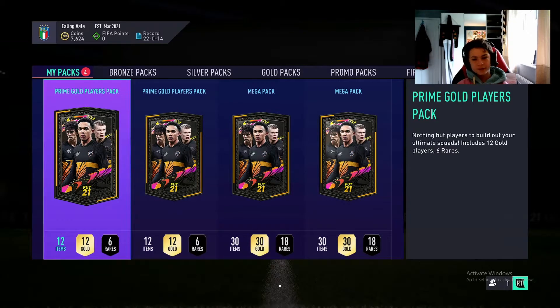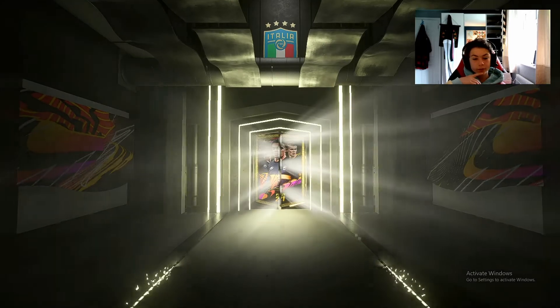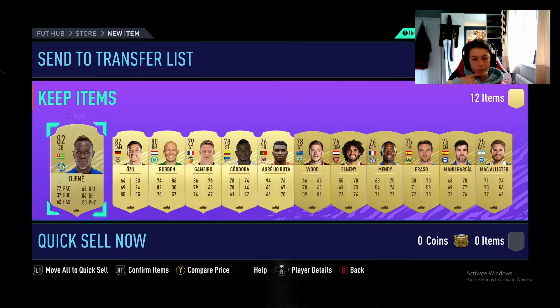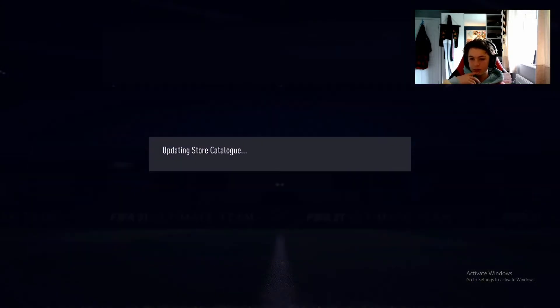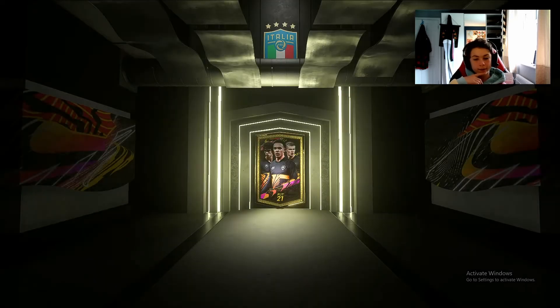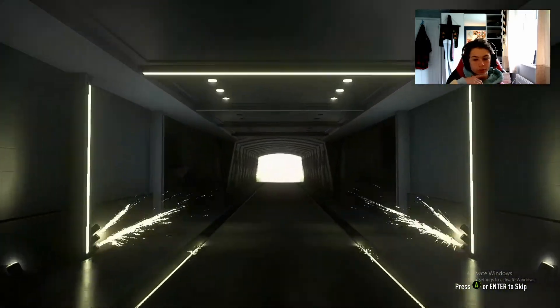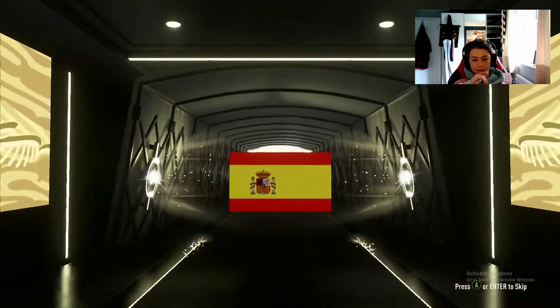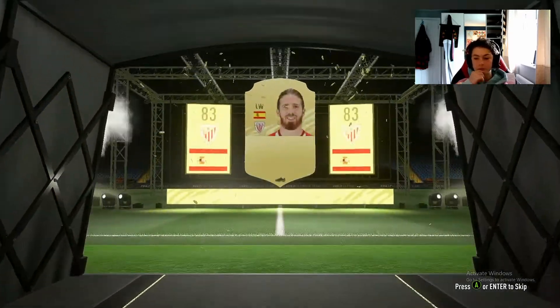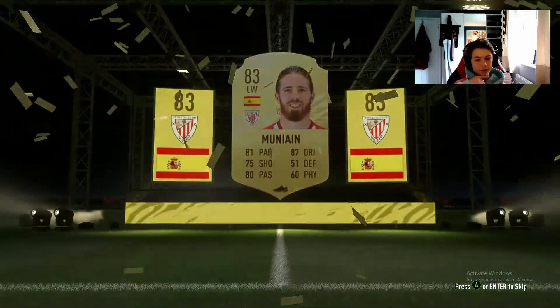Moving on to the prime golds now, as these regular packs aren't very good. No boards in these, but I'm pretty sure getting a FUT Birthday is already sick so I'm already happy with today's rewards so far. Ball down 45k - Spanish left wing, Moonyein, 83 rated, not terrible.